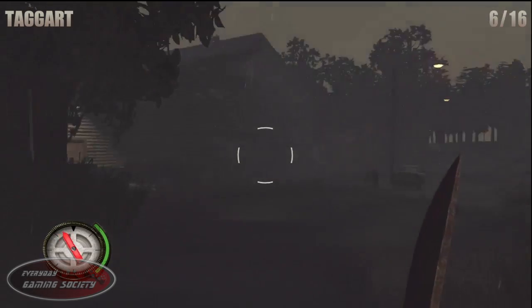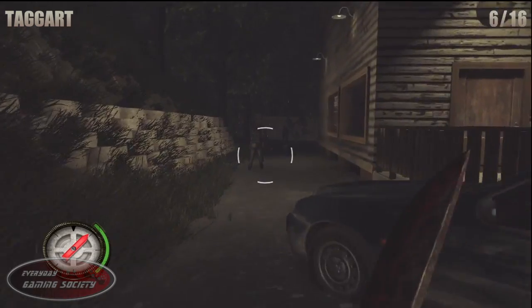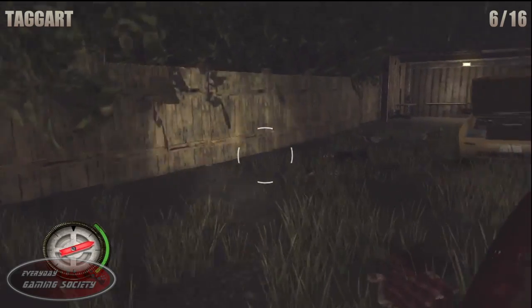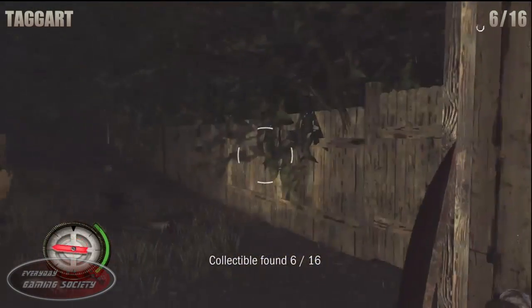Number 6: while approaching Charlene's house, go around the other side of the house and you'll be finding the squirrel hanging out in the wood shack behind the vehicle.